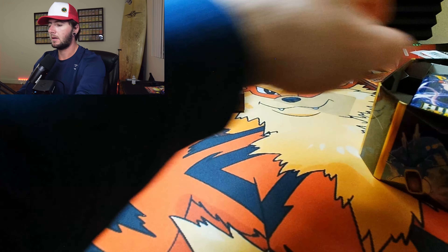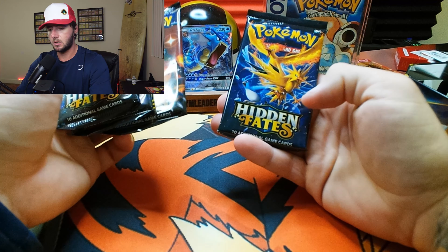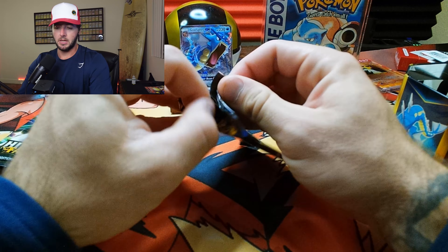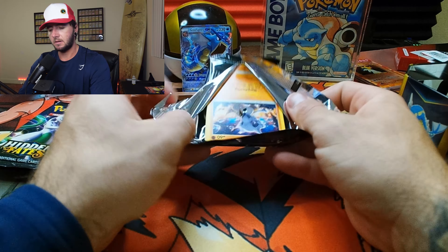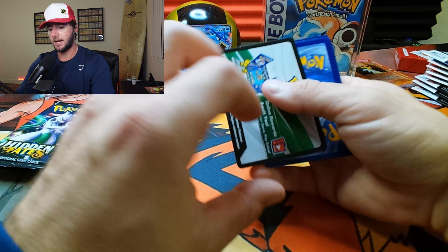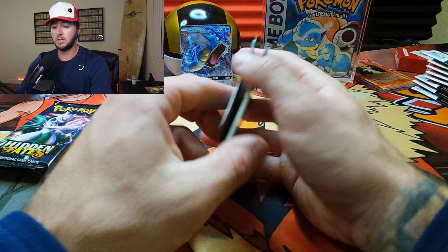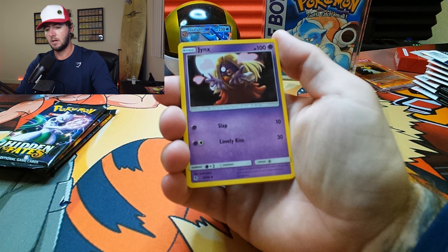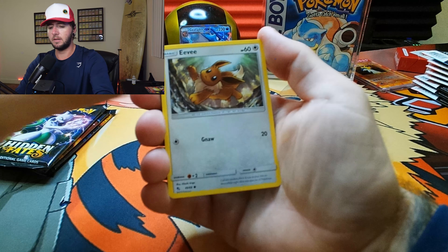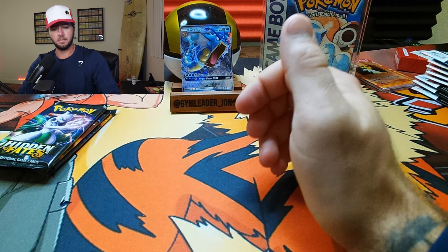Let's start off with the Gyarados EX Tin, featuring Gyarados, Raichu, and Charizard — Hidden Fates right there. I went and picked these tins up over this past weekend, really not too cheap. Hopefully we pull something great. Let's look at our promo card — we got our Gyarados EX. Very nice card. Hyperbeam GX Gyarados EX. Very nice. We will put that right here.